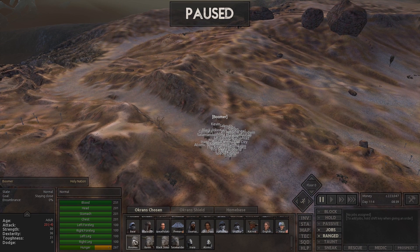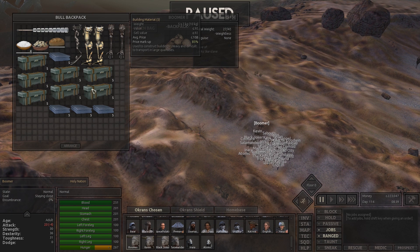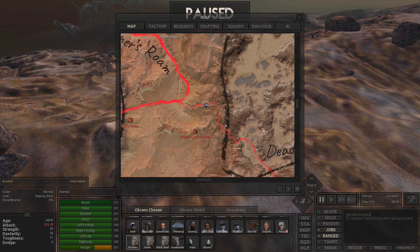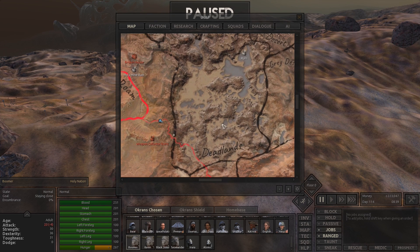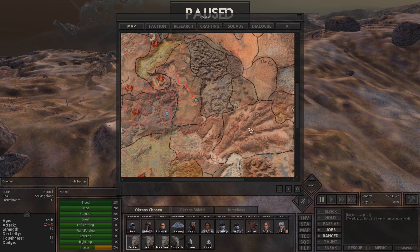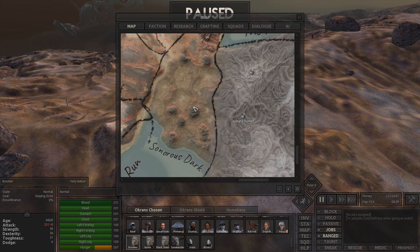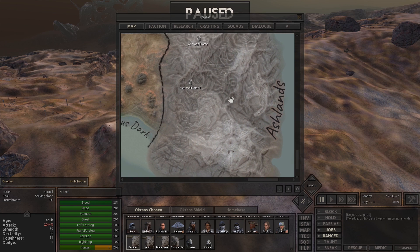I've gone ahead and thrown some stuff on Boomer. He's carrying some building mats and some iron plates, because we're probably going to make ourselves a small outpost to keep us out of the acid rain and give us a place to rest, recharge, and refuel. Eventually we'll be heading all the way down to the Ash Lands and we'll probably build an outpost somewhere outside of there. I don't think there's acid rain in the Ash Lands, so I don't have to worry about that.